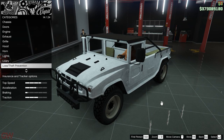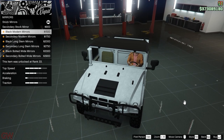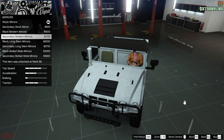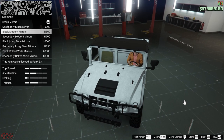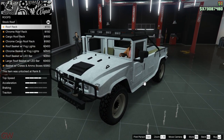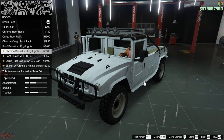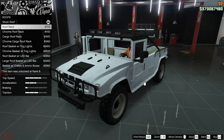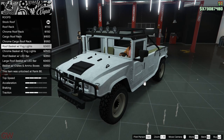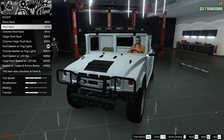Then we have liveries — about 20 options and these are all completely recycled old ones, nothing new for this vehicle. Next are mirrors — a few options, but the modern mirrors are the ones that resemble the real life version, so I'll go with those no doubt. Next we have roof options — roof racks and light options. The good thing is that the lights actually work on this new vehicle, which is great for off-road builds. I'll go with a blacked out roof rack.